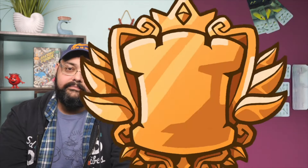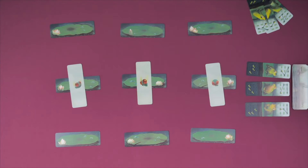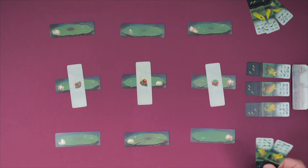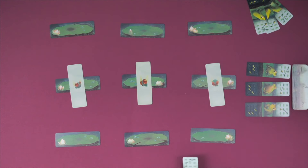Frogs is a two-player game about frogs jumping across tadpoles. In this game, the objective is to have the most victory points, and on your turn you do one of four possible actions. You have a hand of cards, and you can play a card from your hand to the shore in front of you — an area in front of you — with a maximum of two cards on your shore.